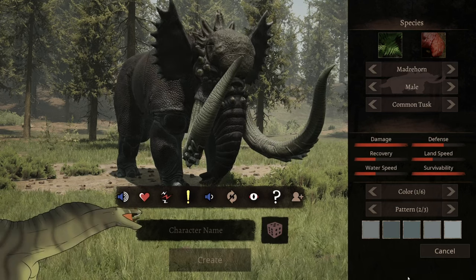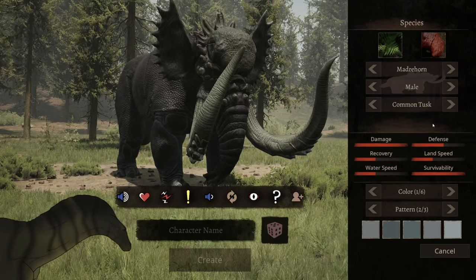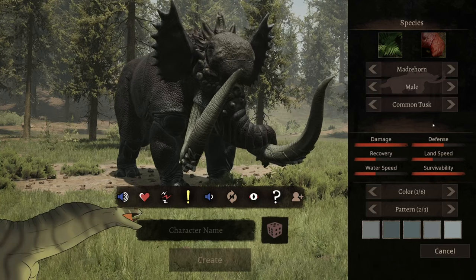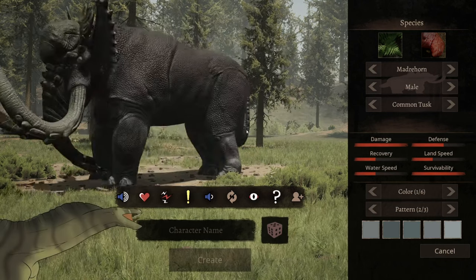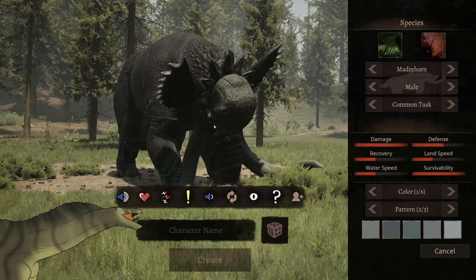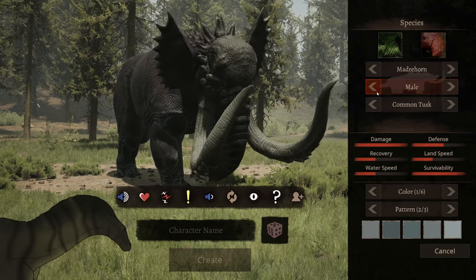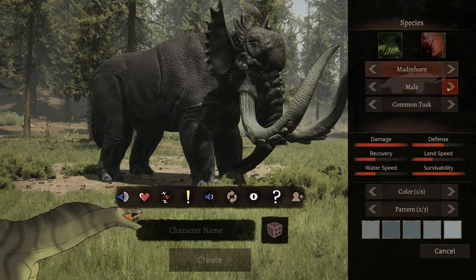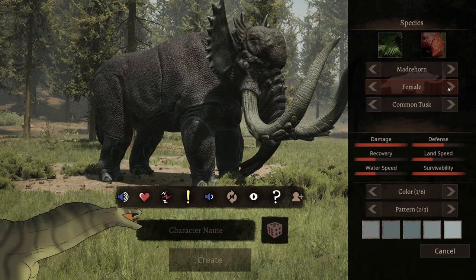Let's get into the actual herbivore itself. So this is a herbivore, and it's basically kind of like a mythical mammoth-like creature, but it has scales like an elephant, for sure. The difference between the male and the female is that the male seems darker, and the female has a little bit more grayish tones to it.